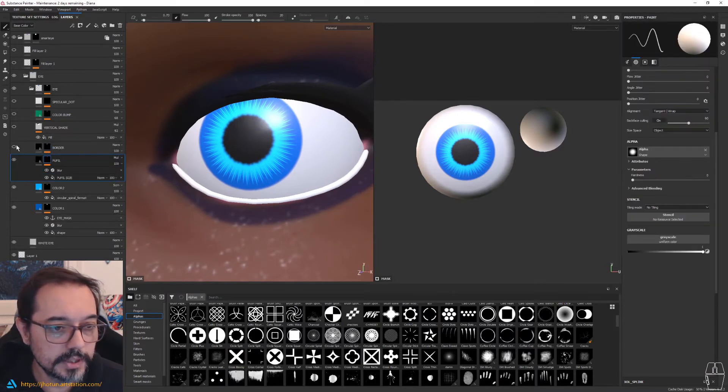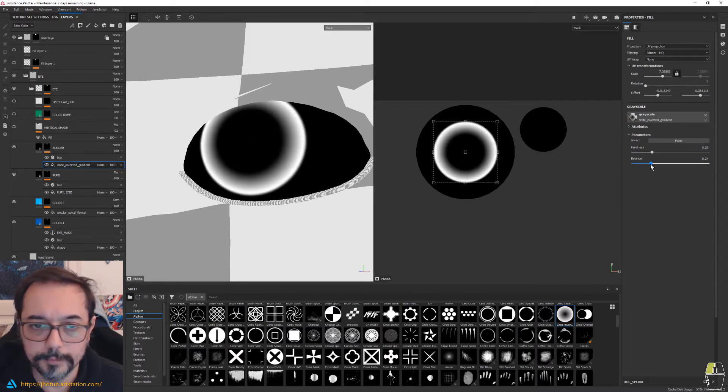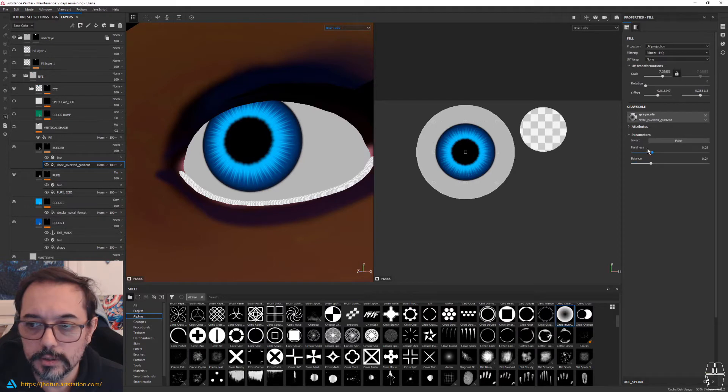Another thing — an extra — is the border. It's the circle inverted gradient — basically this alpha will give you the occlusion that you want. In base color it will give you the volume on the sides. Super nice to add this extra layer of volume. Don't overdo it — just a bit.